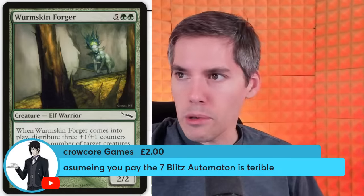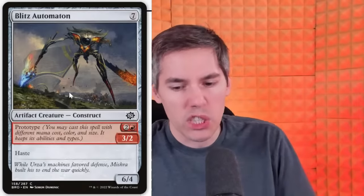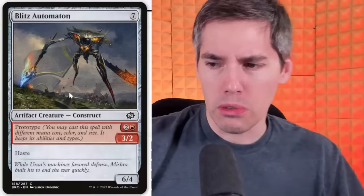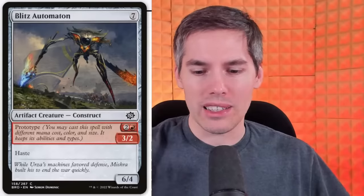Blitz Automaton — if you pay the full 7 mana instead of the prototype cost, you get a 7-mana 6/6 with haste. I pay 7 mana — get ready for my Blitz Automaton! Mishra built his machines to end the war quickly — but what part of quick is 7 mana? In Mishra's world with Mishra's Workshop and Sol Ring, this thing's cheap. In our world, it's complete sad garbage.